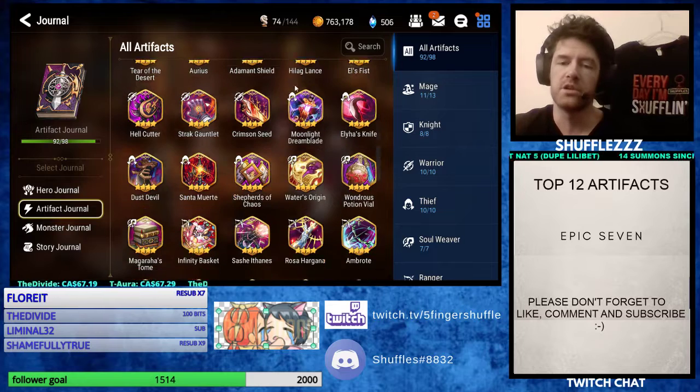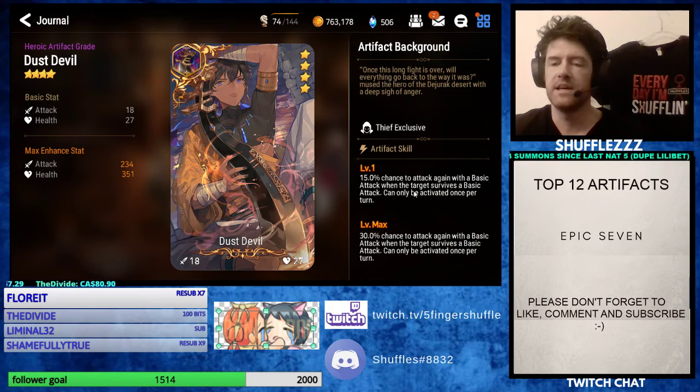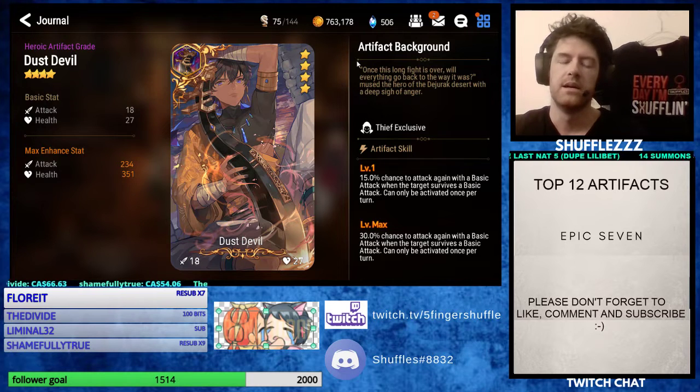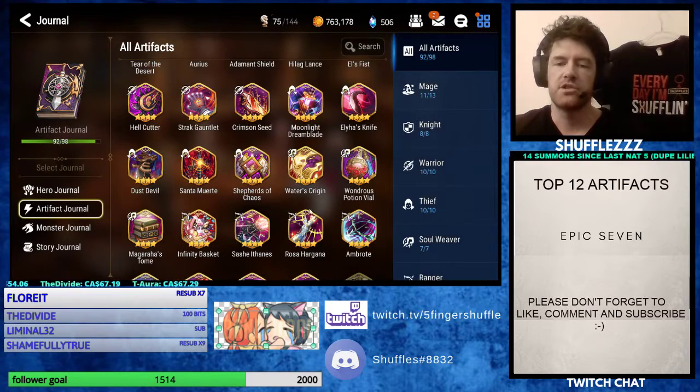If we move over to the 4-stars, it's a pretty easy decision — Dust Devil. Dust Devil does the same thing, except it's when you don't kill somebody — it just reprocs skill 1. For somebody like Cid, who can defense break on his first skill, this is amazing. It can defense break on the first turn, proc an extra turn at a 30% rate, and then nuke into the defense break and basically kill anybody with a skill 1. I've one-shot high-level Fallen Cecilias using a Cid skill 1 because of Dust Devil. Crazy strong.